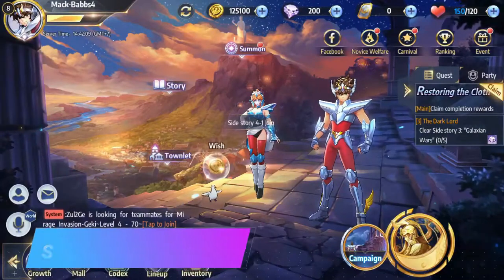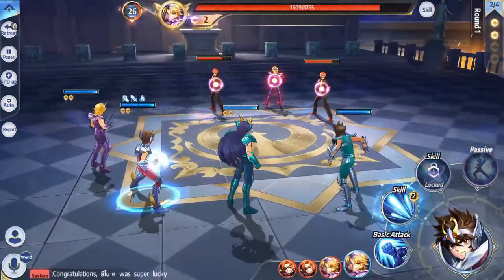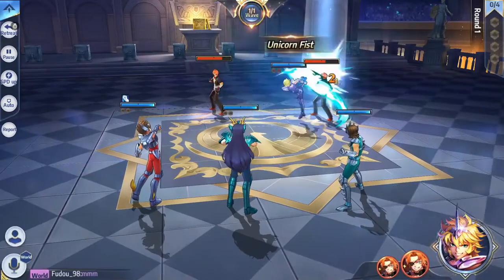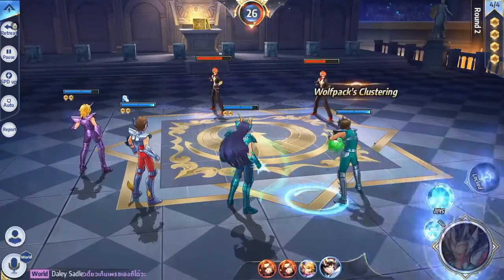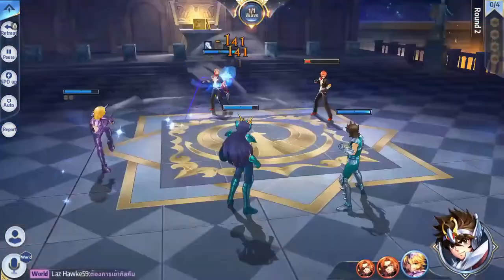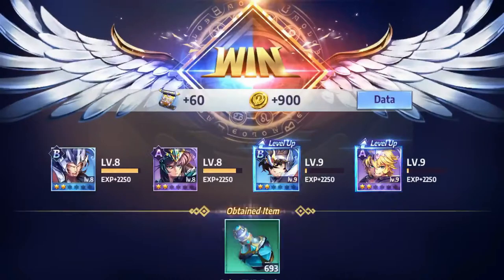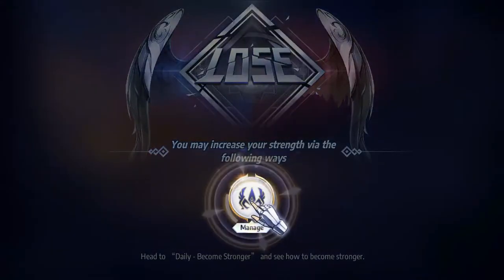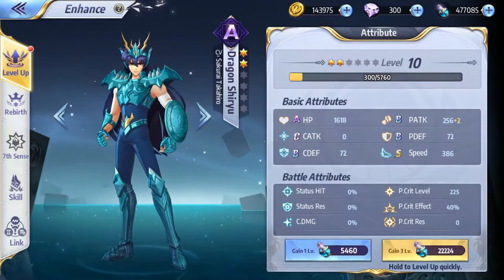Next stop at number 7: Saint Seiya Awakening — a mobile game masterpiece perfectly restoring the classic Japanese comics. The 12 golden saints and all classic characters are back at the sanctuary, waiting for your summon. Freely set up an exclusive team and use flexible match strategy to win, breaking through common gameplay for an enjoyable gaming experience. Beautiful game graphics and cool combat effects, with top Japanese character voices, bring a unique audio-visual experience. When the classic theme sounds, the cosmo power will burn again.